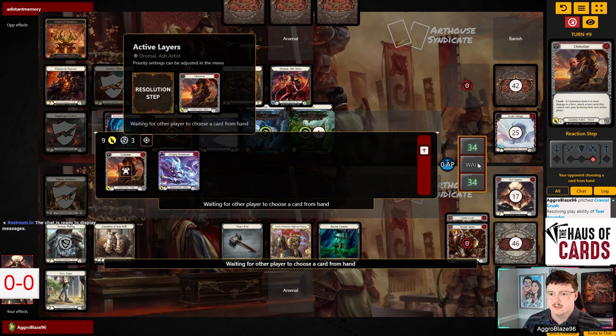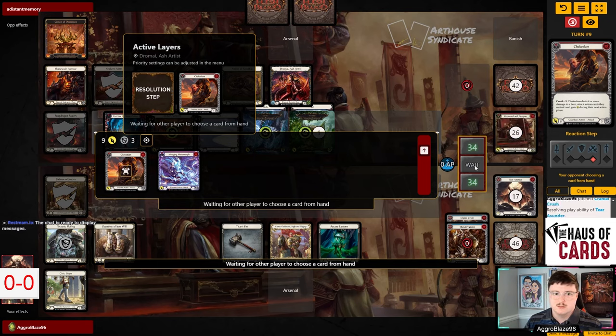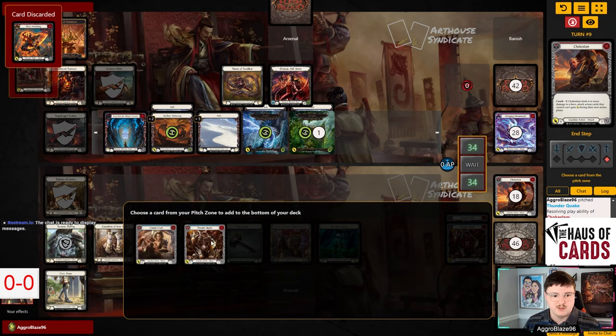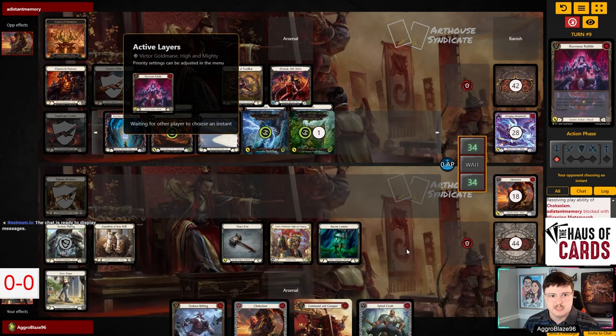Terra Sunder is good - we get to deal 6 points here, and then Chokeslam was Dominite from the Terra Sunder, so we're going to get some cards with their hand. You love to see it. We set up some poppers.